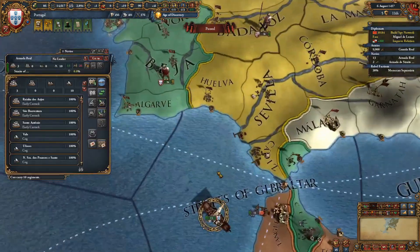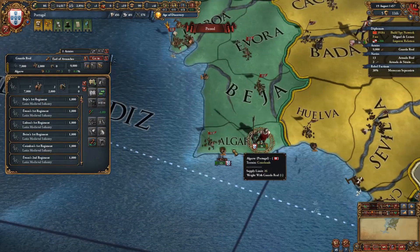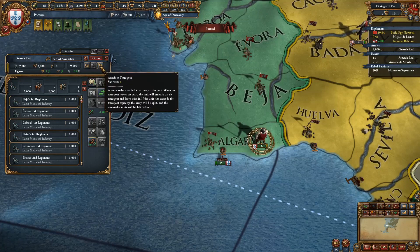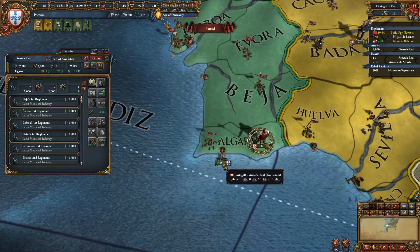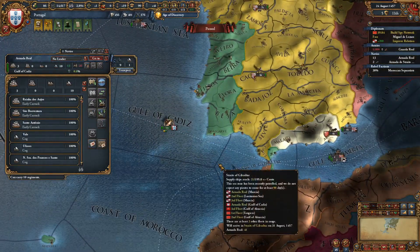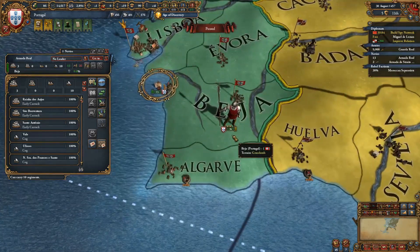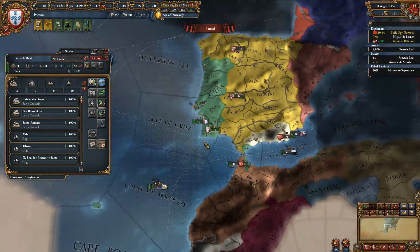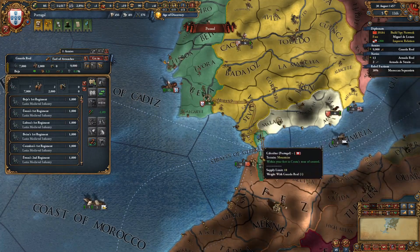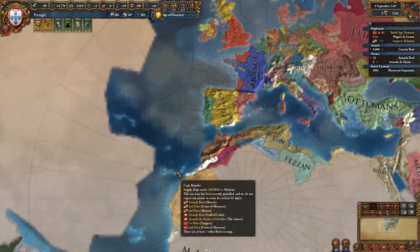Something I wanted to show is using fleets to move troops. Along with the automatic troop movement system, you can put the fleet in a port with your troops in the same province and click the load button (shortcut A). I have 10 transports and 9 troops, so they will all load. If you had more troops than transports, only as many troops as you have transport capacity would load; the rest would sit there. That can be used to shuttle troops around. I have military access through Castile and now control both sides of the Strait of Gibraltar, so I can cross freely.